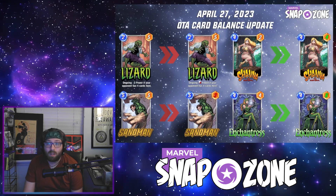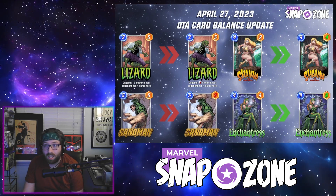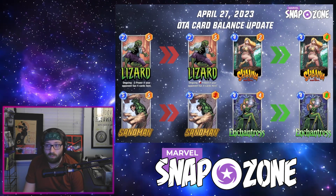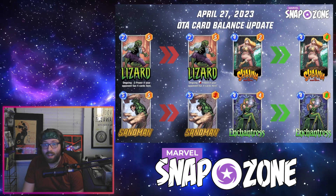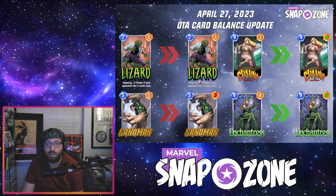There were also two cards buffed here: Shauna going up two power from a 4-2 to a 4-4, and Enchantress getting the same treatment going from a 4-4 to a 4-6. This is the first round of OTA balance changes — OTA stands for over the air, meaning they can implement these changes without needing a major patch for the game.